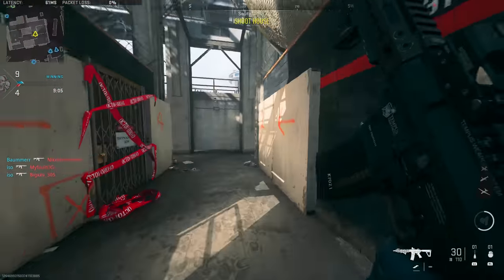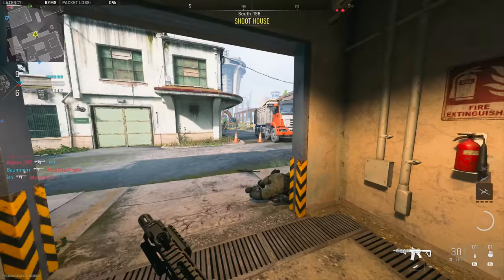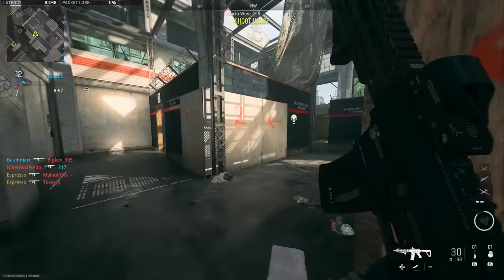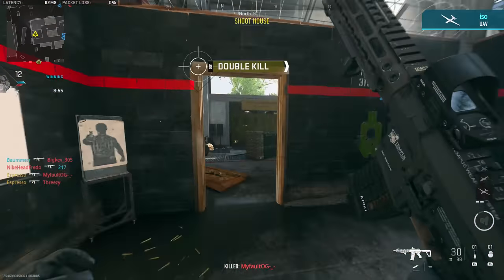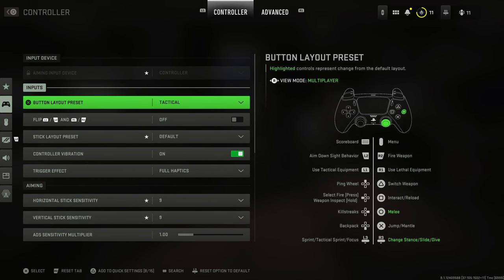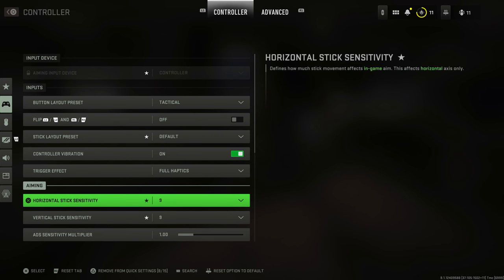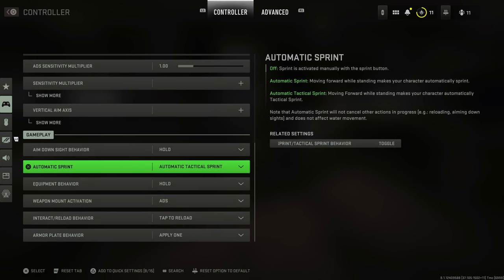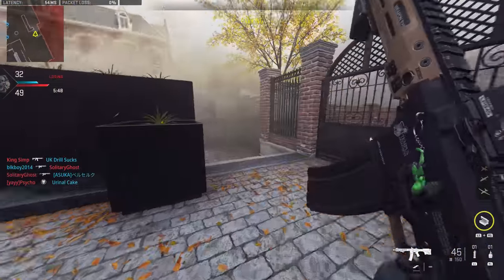Before jumping into anything in particular, both on PlayStation and Xbox and PC, you want to make sure you have some settings right. The user interface is a little different than what we may be used to, but start with the basics: your button layout and sensitivity. I've always played on Tactical, 9.9 for horizontal and vertical stick sensitivity — that's entirely subjective. Auto sprint behavior: if you want to just push forward and automatically tac sprint, you can, or you can turn it off.